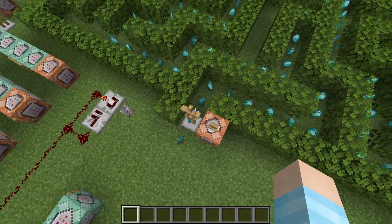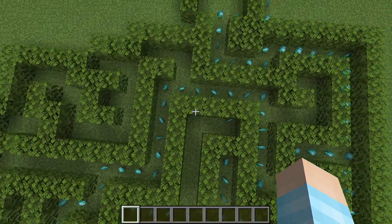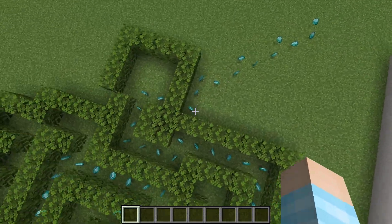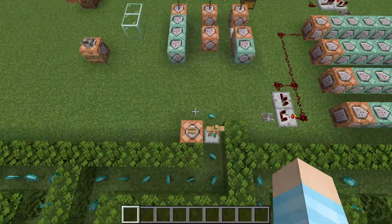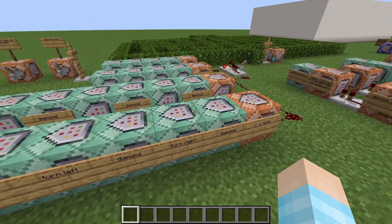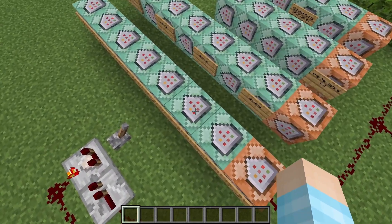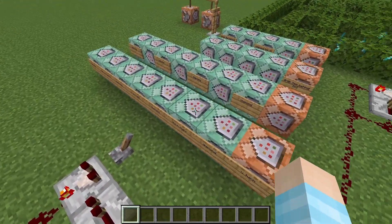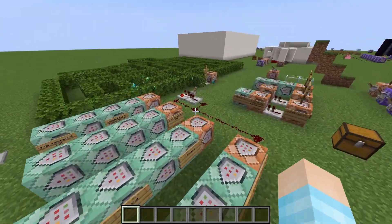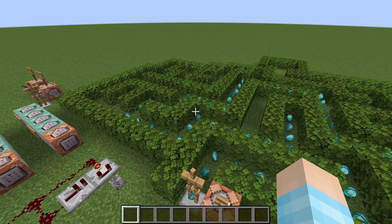For some reason it escapes the maze — like it doesn't want to be held hostage anymore. You can see the path the bot has taken laid out in diamonds, which looks super cool. I think it's the turn right command that doesn't properly check if there's a block, or the move forward overruns it. I still have work to do on improvements.